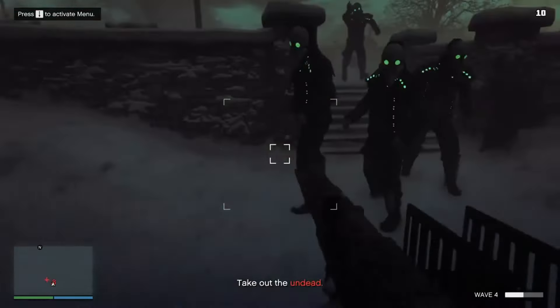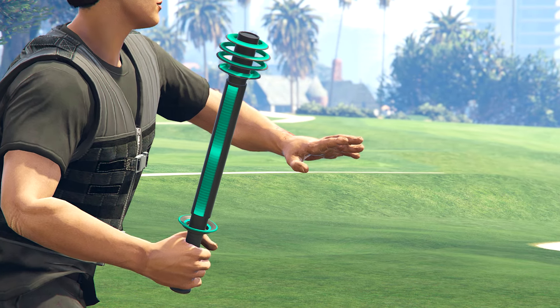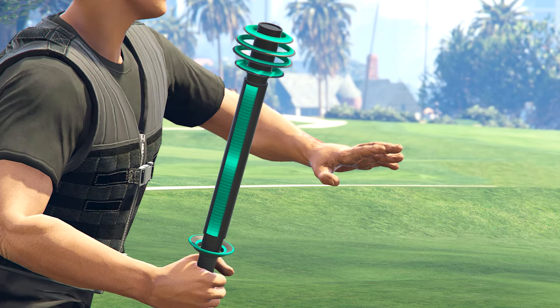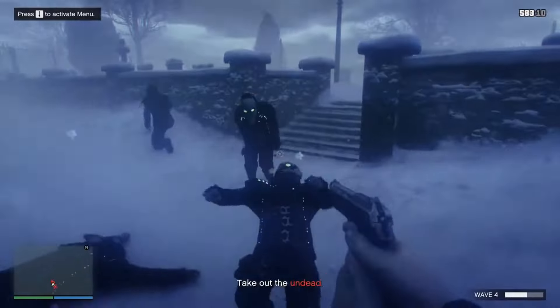A new weapon is going to be coming that some people already managed to get their hands on because of a modded job. The shocker — it's basically a stun gun as a melee weapon. After seeing people manage to get it early, Rockstar went ahead and removed this weapon from the game, so we might need to wait for Halloween to actually come around to be able to buy it or unlock it somehow.